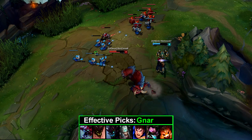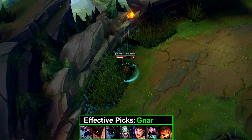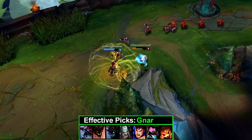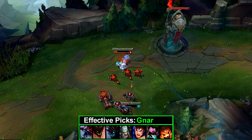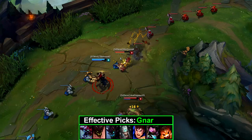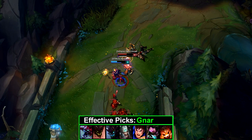Gnar. Another very strong laner that just scales very hard and is extremely difficult to shut down. His Q in mini form gives him the ability to CS from half a mile away on basically a non-existent cooldown, or it's an extremely good poke tool. The Q works similarly in mega Gnar, just with a big boulder you grab. Gnar's W in mini form can harass the enemy heavily with percentage HP damage every three hits — percentage HP damage scales well regardless, even if he's really far behind. If someone's building a lot of HP against him, this will shred them. In lane it can also provide free mobility to escape or stick to targets. In mega Gnar this can lock down enemies, with very good base utility.